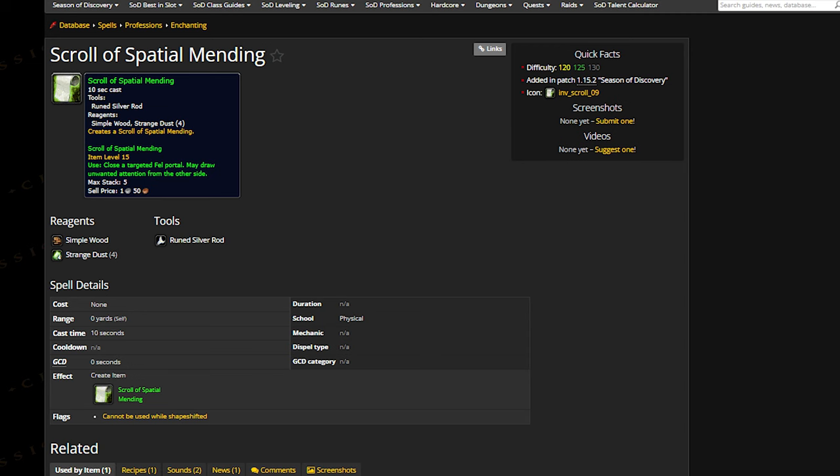First, you will need one of the Scrolls of Spatial Mending. There are two ways you can get them. Opening Mage Scrolls such as Peachy Attacks or Updog have a chance to get you one. Enchanters can also make it. They are BOE, so you can purchase one off of the Auction House.